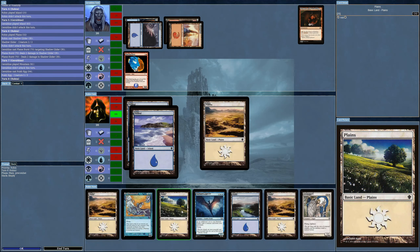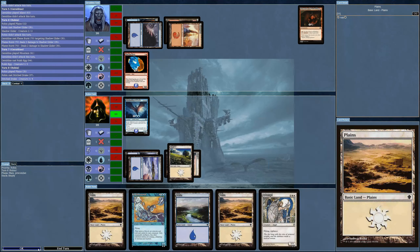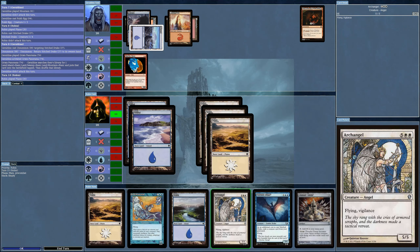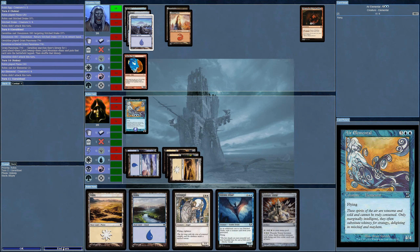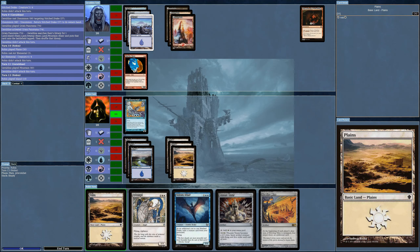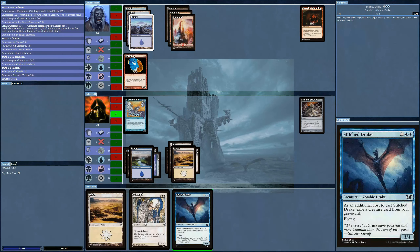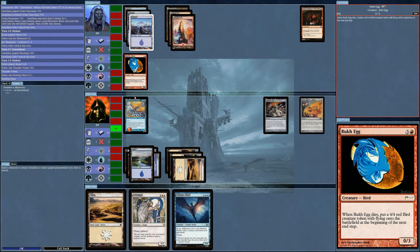That leaves the ability to bring out the three-four Stitch Drake — it sends it back. Then I might as well bring out the Air Elemental. Nothing in my graveyard — oh right, because I had already removed one. So this is not going to work. I get the Thunder Totem and the Howling Mine. Now it looks like we're playing '93 Magic — we've already got three cards from the base set, or one from Arabian Nights.